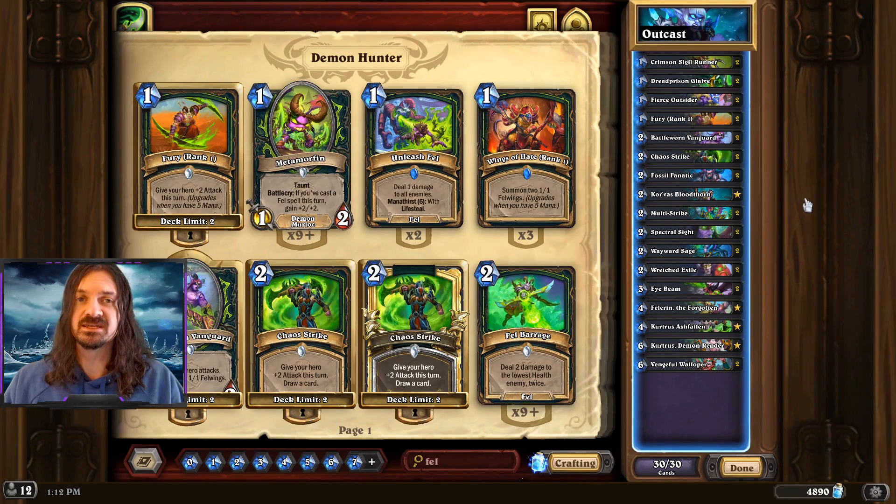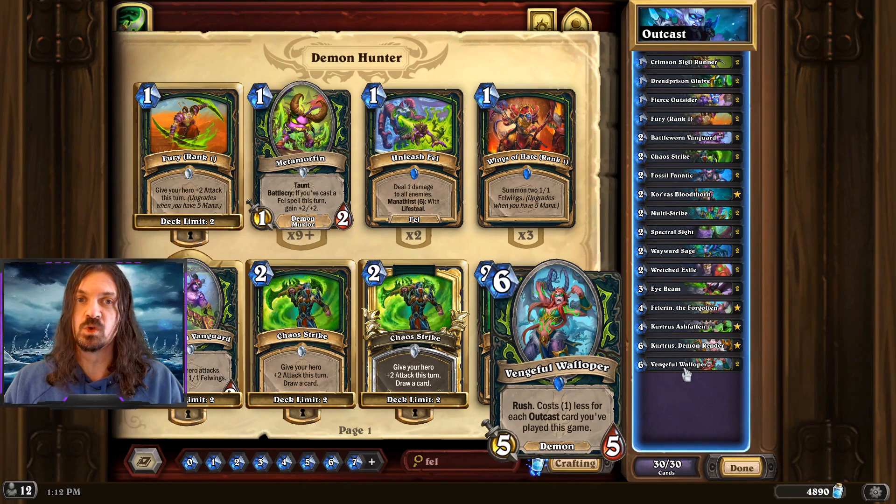Outcast Demon Hunter — a deck that hasn't seen any real experimentation just yet — but we're going to take a look at it now that Vengeful Walloper is 1-mana cheaper.